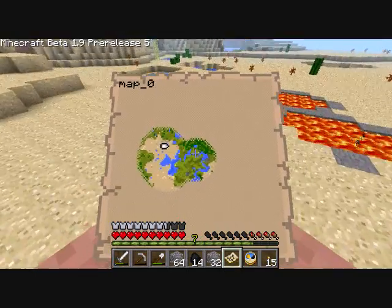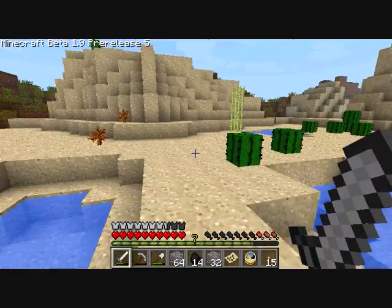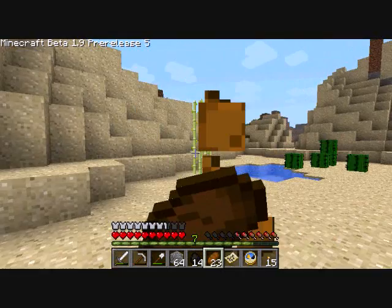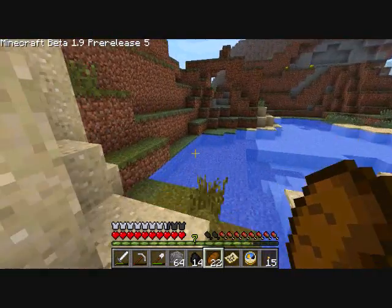There's a lava pool in it. Like I said before, I want to make homes in a couple different biomes — I don't like just limiting myself to one place. I'm starving now. That's what I get for running all over the place.